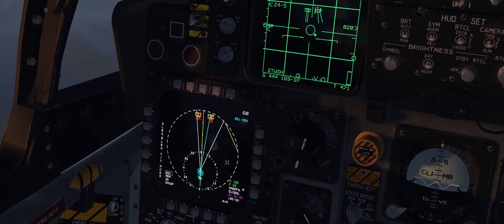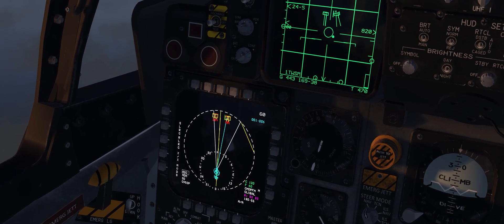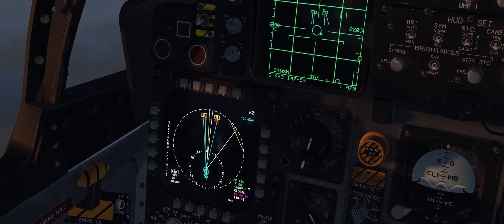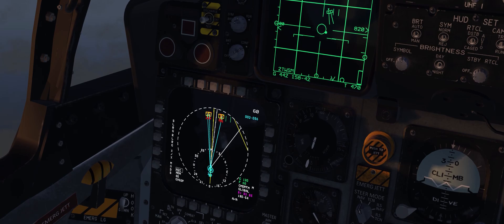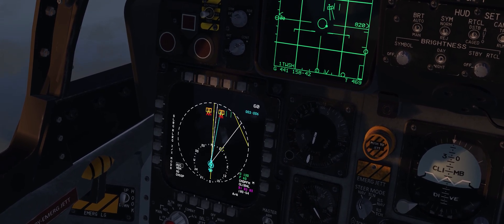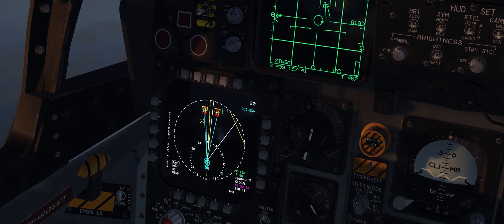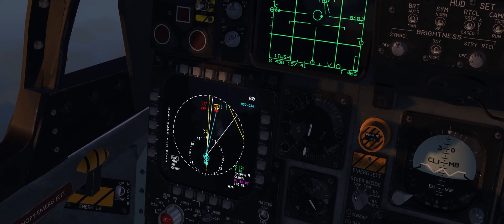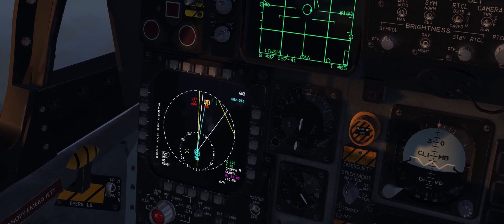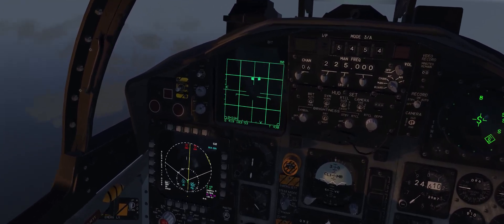The F-15C can support up to eight shot lines at any one time. Targets still need to remain within the scan volume of your radar; eventually they will get purged from the system. If you turn cold you still get a few seconds of SA, but eventually those tracks will get dropped.